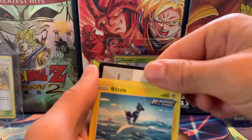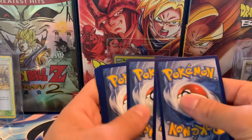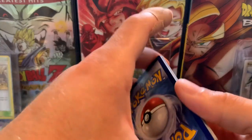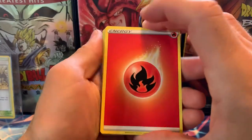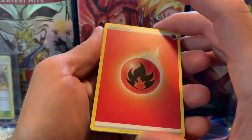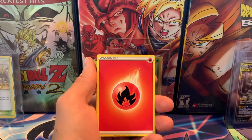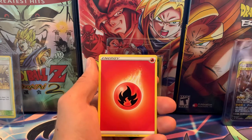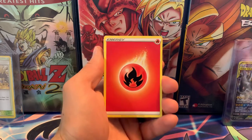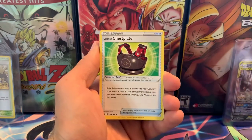We do have a booster box on its way — it should be here Monday, I think. You might see some openings from that, or we may just open it privately. Also, before I get into this, last night GameStop had a bunch of the Evolving Skies blister packs up for sale for MSRP, so if you want to you could probably try to snag one of those. Got a lucky energy — hopefully that pays off.